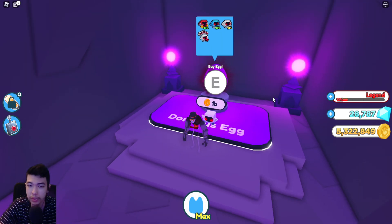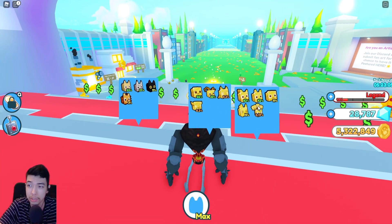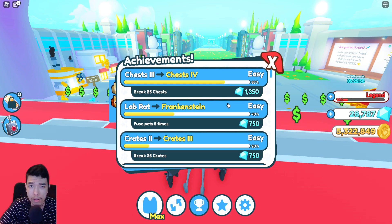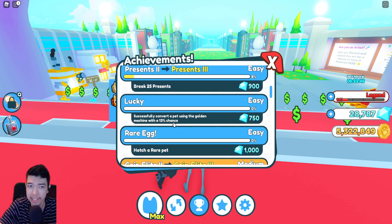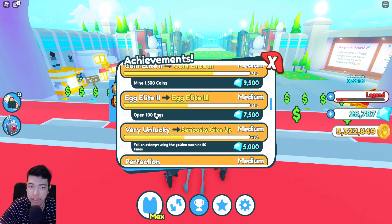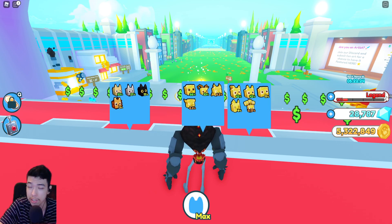So there you go, hopefully this helps a little bit. I'm sure there are a lot of videos already talking about this door, but this is just my version of it. Gems are hard to get. Do achievements — breaking chests, crates, safes, vaults, and presents are your best way to get gems. The other ways involve converting, which is basically spending gems already. So your best bet is mining coins, opening eggs, collecting orbs, and remember upgrades as well. I hope this helps — enjoy the game.